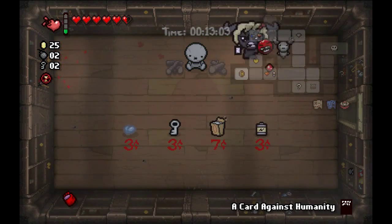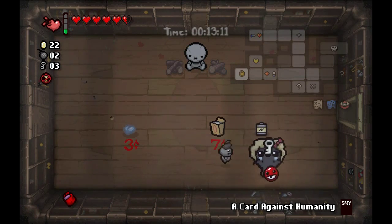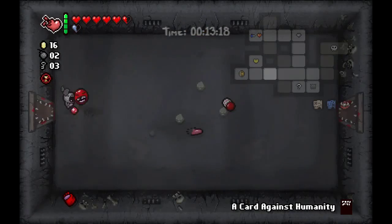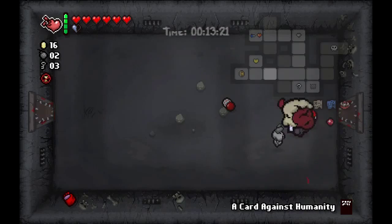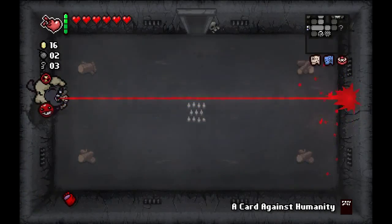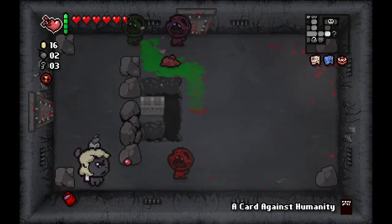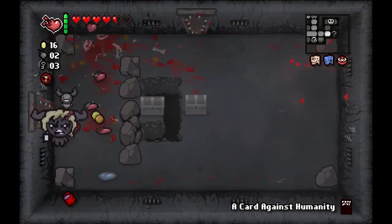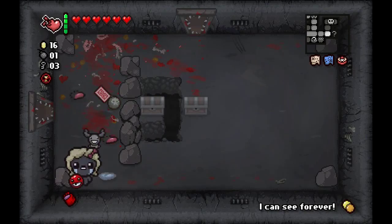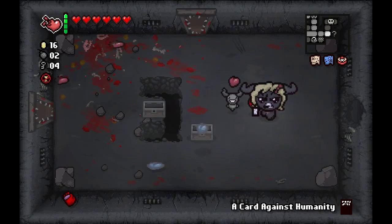Sadly Monstro's Lung is not really a synergizer with the Brimstone. We have the Starter Deck which would be really cool, or I could do this — key, Yum Yum Heart charge, Soul Heart. This is going to get me a full charge with the battery to skip around here. The Gimpy really paid off — they gave me a lot of good stuff for it. We got an I Can See Forever pill so I can freely use my bomb. I actually forgot to use the Card Against Humanity, which was pretty poor on my part.